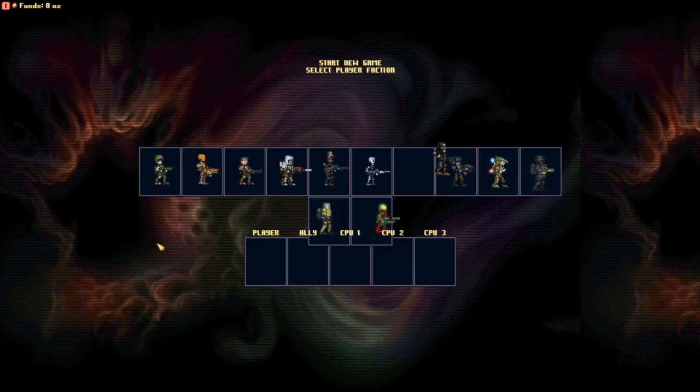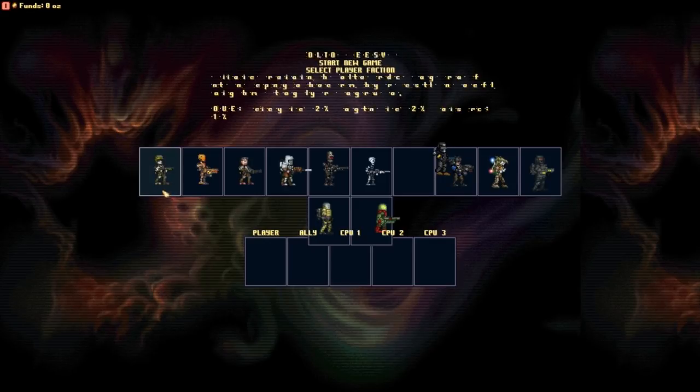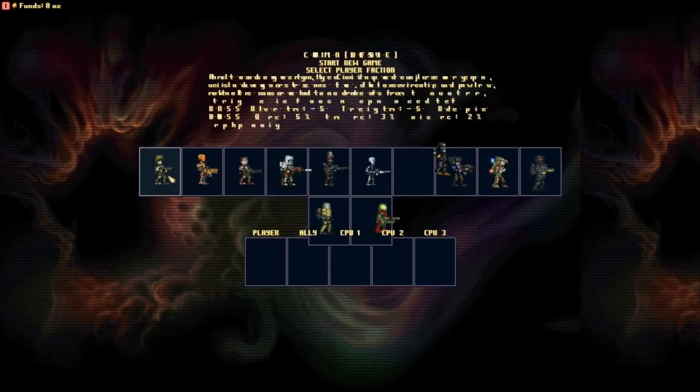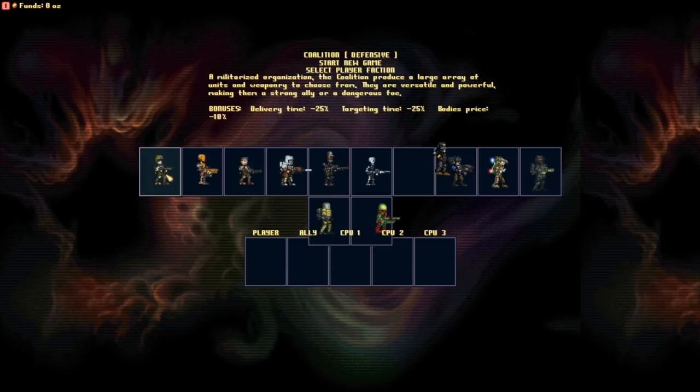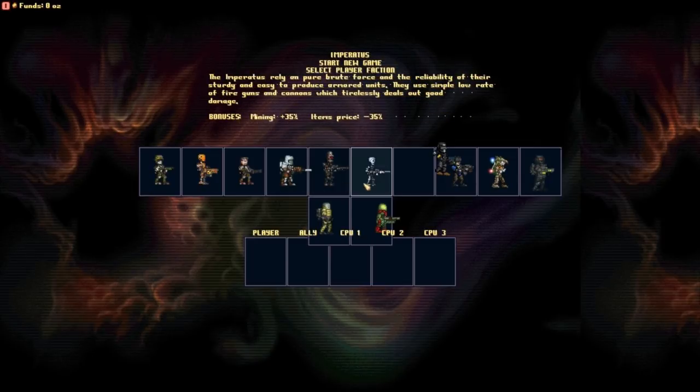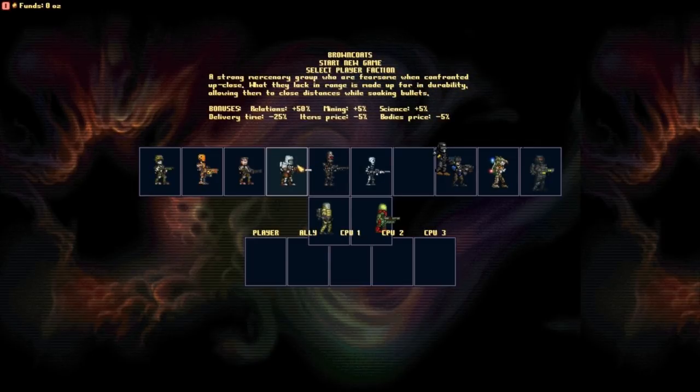If you've never seen a Cortex Command video or never played it, I would highly suggest you go check my previous Cortex Command videos on my other channel, which I'll link down in the description below. Because this right here is not going to be basic Cortex Command — it's a very interesting mod. First off, we have to decide on a faction we want to play as. I'm going to go as my dudes, the Brown Coats, because Brown Coats are expensive but also heavy duty and pretty powerful — the guys I like to use. And as you can see, all of these factions actually have bonuses listed.